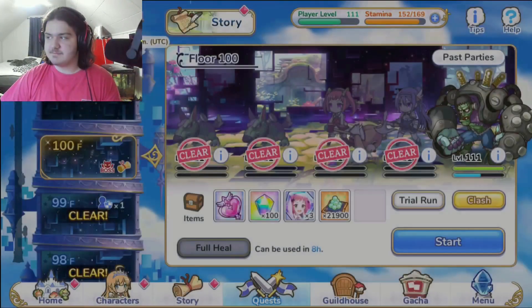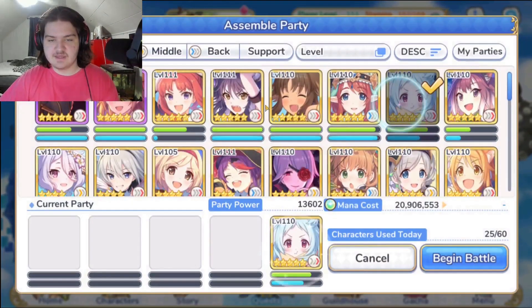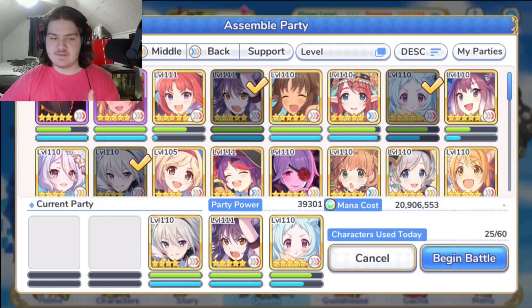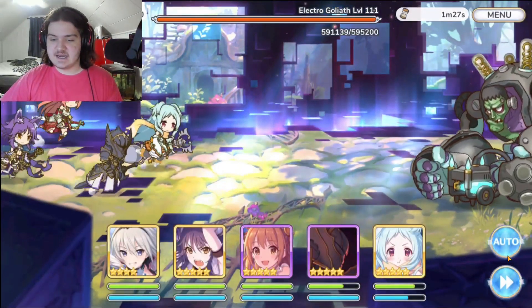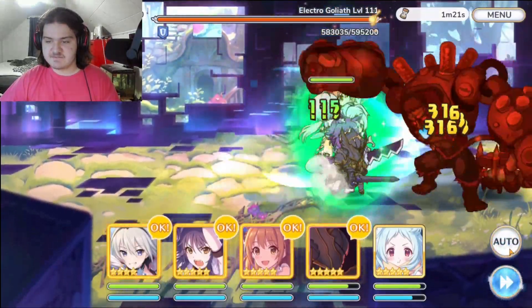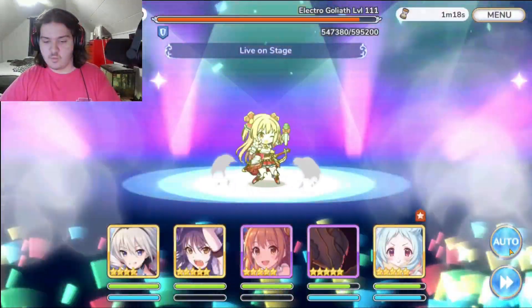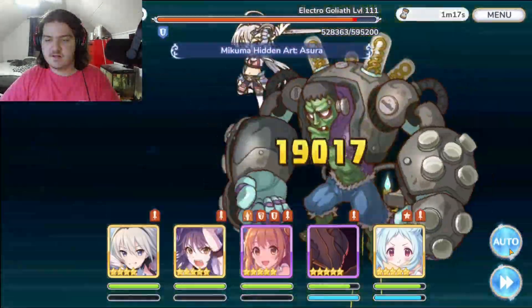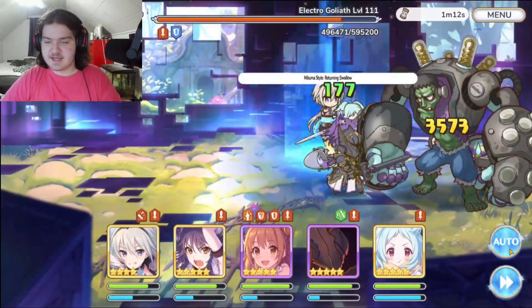Now we swap to the generalist team — the triple tank team. So we've got Miyako, Makoto, Tomo, Jun, and Nozumi, just like we had it for the last floor. Floor 490 to floor 100, it's going to be the exact same thing. We just have to focus on the boss, and we've got this — the double tanks should be fine.